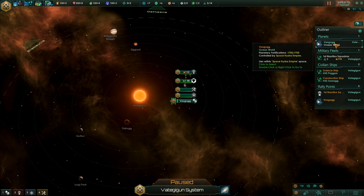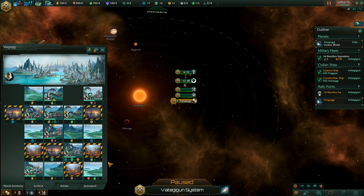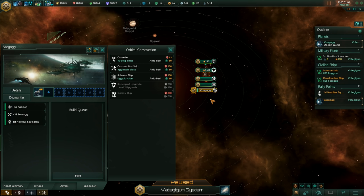Seems reasonable. We can get some more energy - we got quite a lot of energy actually - and some extra minerals. I think we'll grab a second science ship right away, because that was always a pretty good way to open a new game.